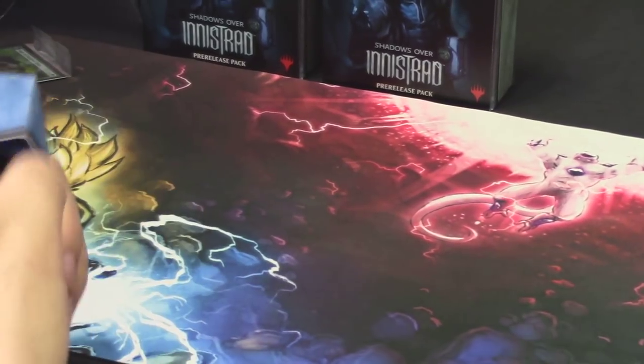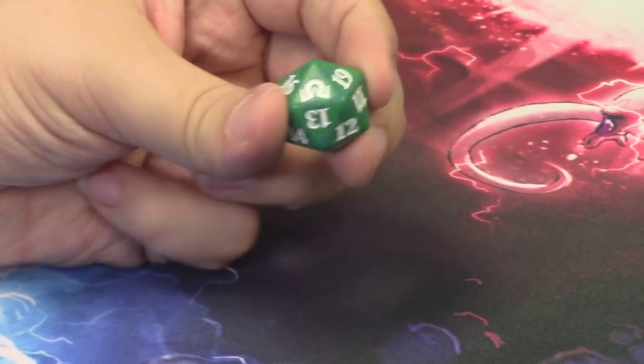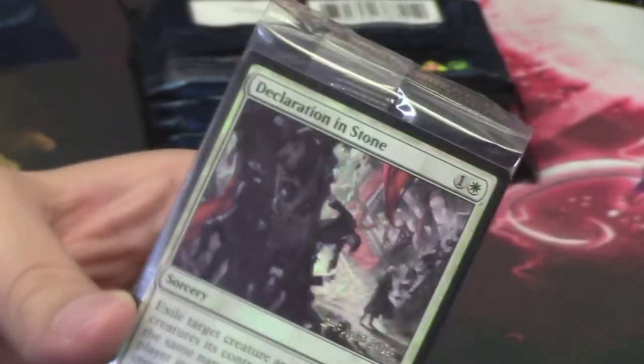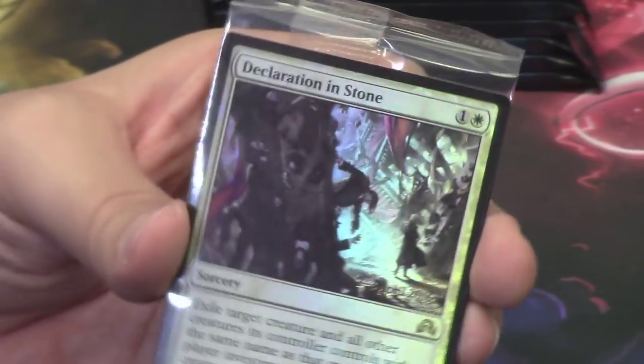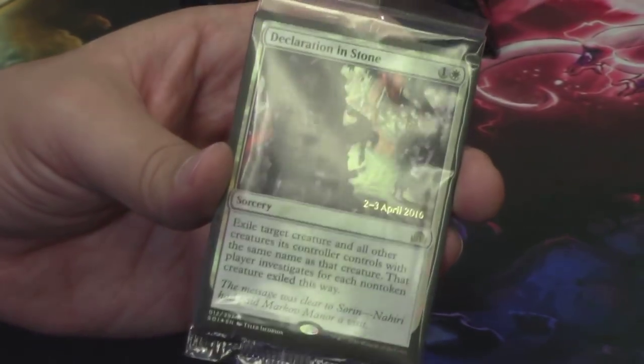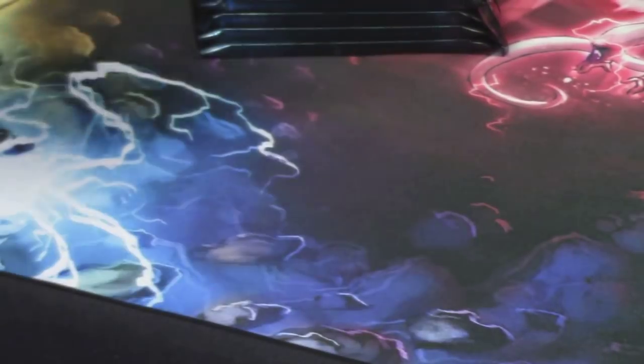Tamiyo's Journal. We got another green D20 — that's three green spin-down D20 life counters. I'm sure I'll be able to trade with somebody for the rest. We do not have a flip card as our promo — the last two times we did, it was pretty awesome. Our promo foil is a Declaration in Stone, pre-release promo foil. We saw one of these last time; it was not foil, not promo foil. I like this card — it's pretty cool.